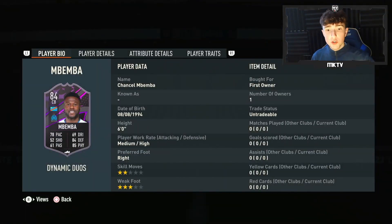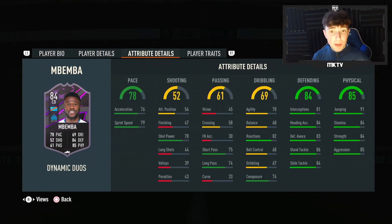We'll have a quick look at the stats as well. He has two-star skill moves, three-star weak foot. He is six foot, medium-high work rates, which is decent for a centre-back. He is right-footed. His pace is decent to be fair — there's 79 sprint speed, 76 acceleration, really decent there. Short pass isn't too bad either, I like the short pass. Reactions are decent, dribbling not too bad overall. Defending really, really decent — 84 rated.